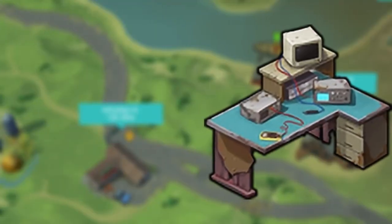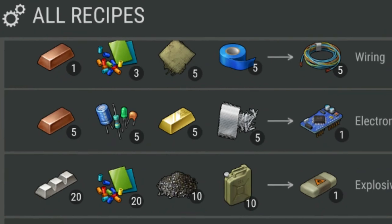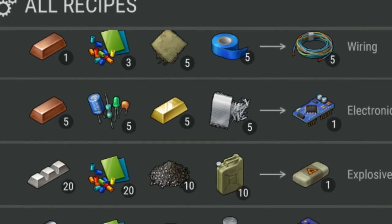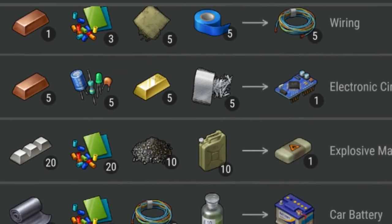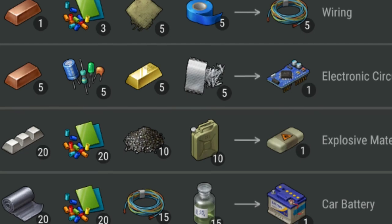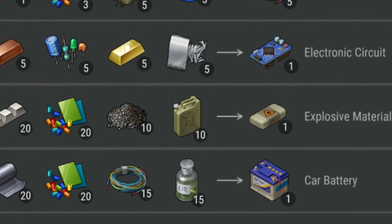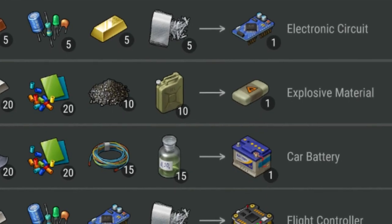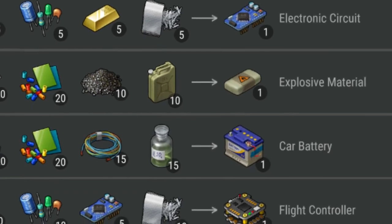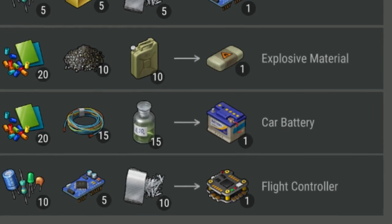Next on our list is the electronics lab. The crafting recipe is already expensive, and not many players will want to waste copper bars and steel plates unless it's worth it — and I can tell you right now, it's not. Let's look at the recipes. For one item, you need 5 copper bars, 5 high-tech components, and 5 fiberglass. For one flight controller, you need 20 titanium bars, 10 high-tech components, 5 electronic circuits, and 10 fiberglass. Who in their right mind would craft these items? Even if you're the richest player in LDOE, I guarantee you'll never need to use the electronics lab. I crafted it myself without checking the wiki, thinking it might be useful. Little did I know how insanely expensive these recipes are. None of them are worth it, and you can get all these items more easily from other locations. Don't make the same mistake I did — don't bother with this workstation.